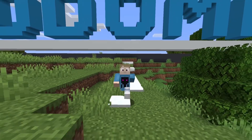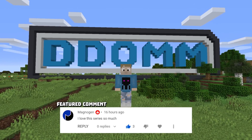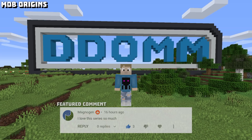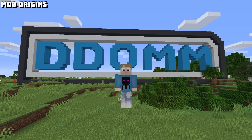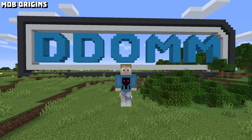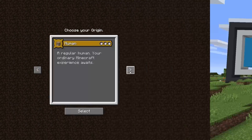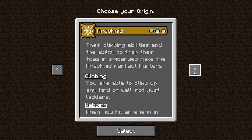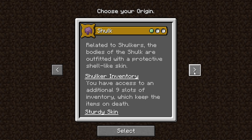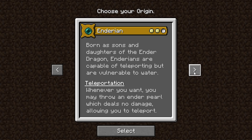Hello everybody, BudlyNek here and this is your daily dose of Minecraft mods. Today we're going to be going over the Mob Origins mod, which is a recently released add-on for the Origins mod. Notice I called this an add-on — that means you need to have the Origins mod installed for this mod to work. For those of you who don't know what the Origins mod is, it allows you to choose an origin when you first join a world that grants special abilities. These are usually balanced out by giving a negative side effect that matches the theme of the origin.